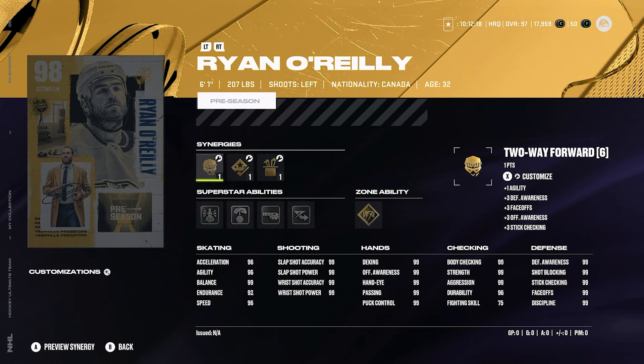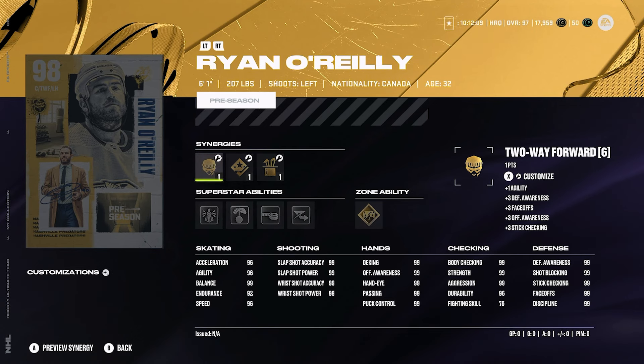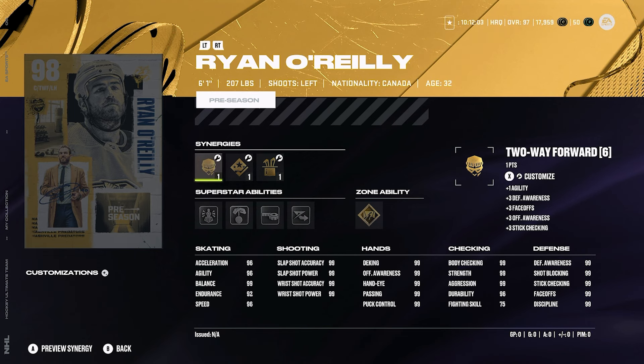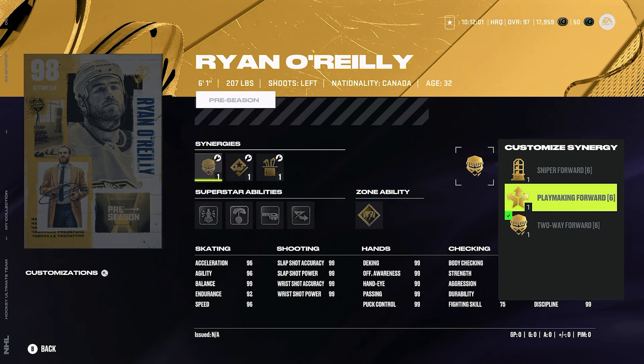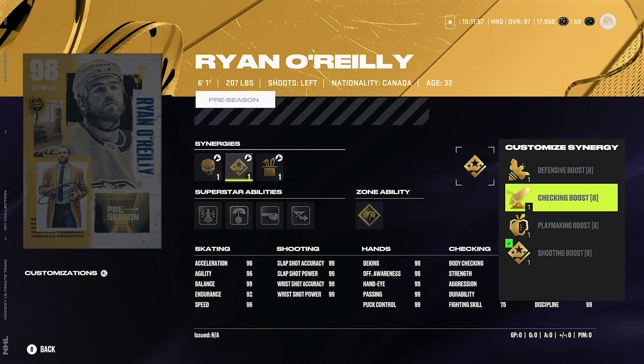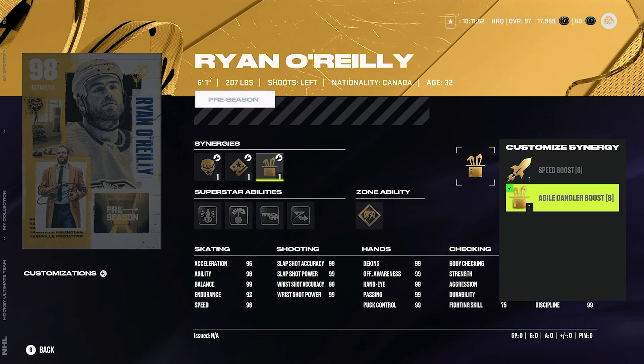He's 6'1", 207 pounds so he's got pretty good size. I mean all these cards are excellent — I'm not going to tell you Ryan O'Reilly is a trash card. He's obviously still very good with almost all 99 stats. He's a 6'1", 207-pound left-handed centerman. He's got sniper forward, playmaking forward, two-way forward along with defensive boost, checking boost, playmaking boost, shooting boost, speed boost, and agile dangler boost.